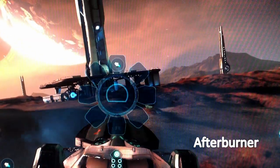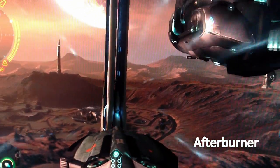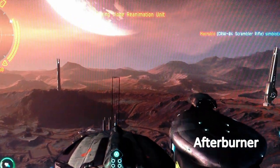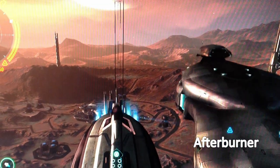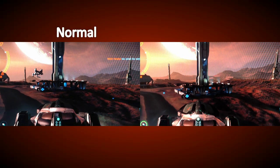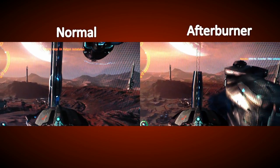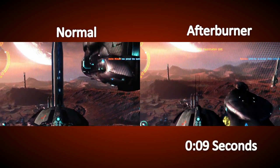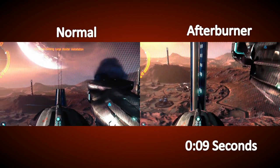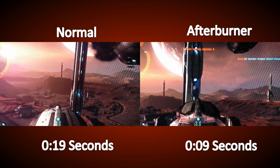Now let's look at that same climb but I'll activate the afterburner before I leave the ground. Looks quicker right? Let's do a side by side comparison to see if it is, and if so, by how much. On the left is no afterburner, on the right I use an afterburner. That's clearly quicker with the afterburner — in fact it's almost double the speed.